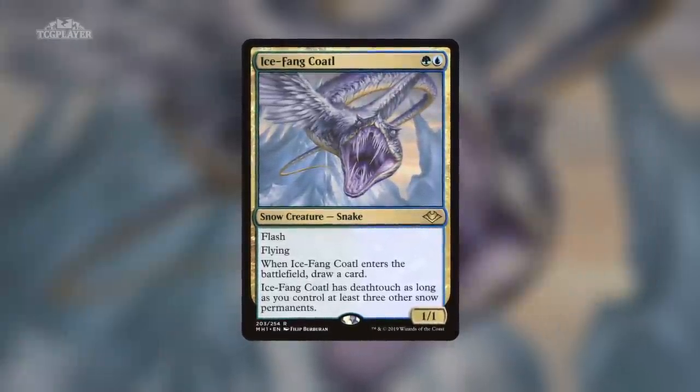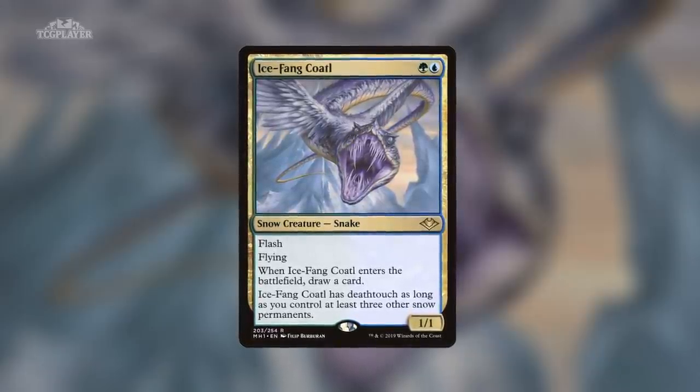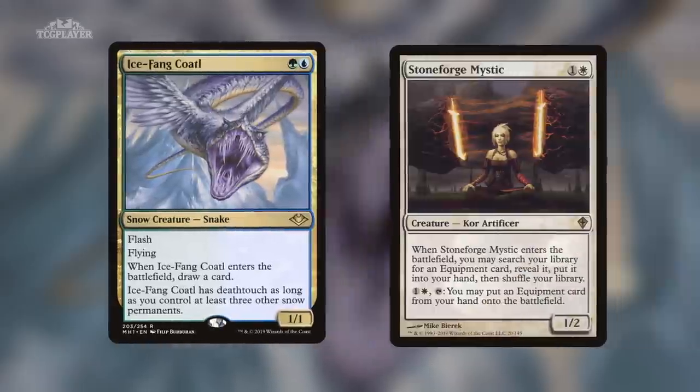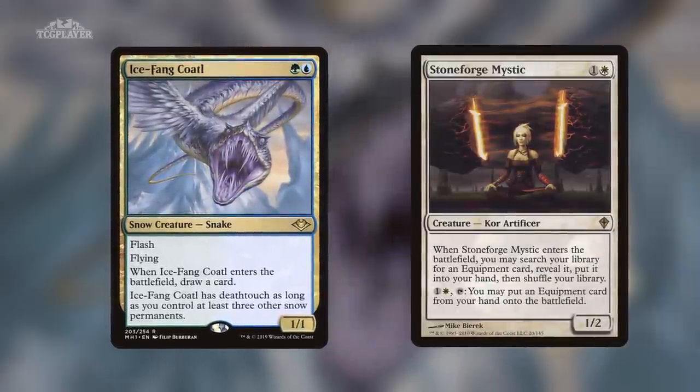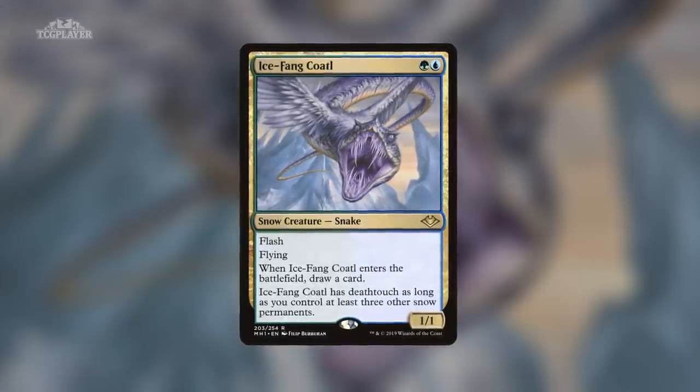The card advantage you gain by blinking your own creatures every turn is usually enough to bury your opponent, who won't have enough removal or counter-magic to keep up with your ability to draw more cards. Stoneforge Mystic decks are out there but still being tuned, and with Dredge decks pretty much banned out of the format, the Ephemerate deck could be top dog for a little while longer.